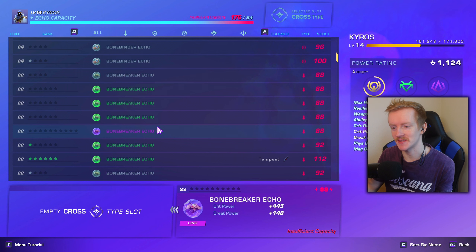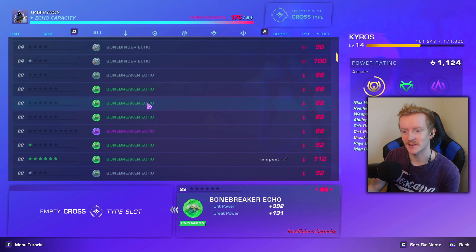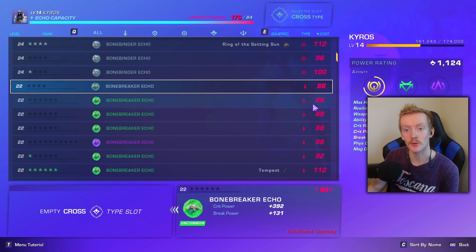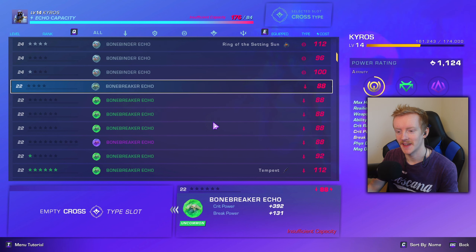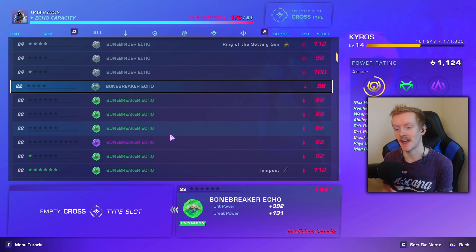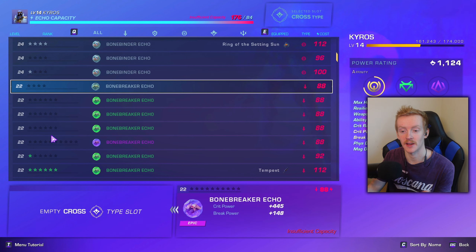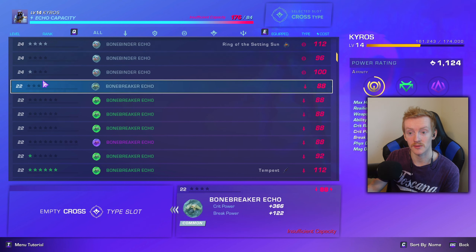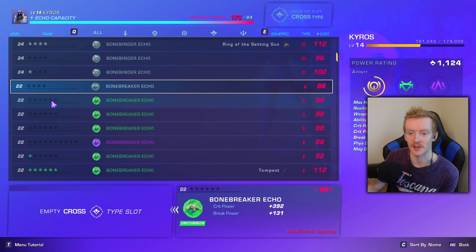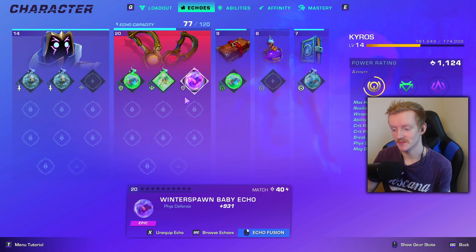Having a higher rarity echo will increase your stats. For example, this Bonebreaker echo has an 88 cost and it's epic rarity, but there's also a green uncommon version and a common version — both also cost 88 — but you get more stats with the purple epic one. So whenever you can, use a higher rarity echo. Higher rarity echoes can also be upgraded further: common echoes can be upgraded 4 times, uncommon 6 times, rare 8 times, and epic 10 times.